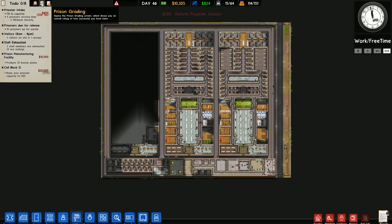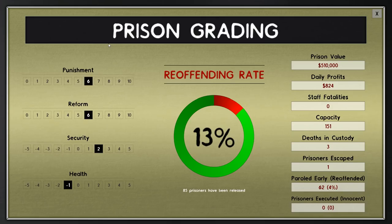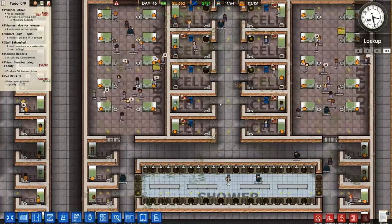In terms of grading, the reoffending rate is 13% — I think that's the highest it's ever been. Punishment 6, reform 6, security 2, so those are all quite good — in the upper echelons. Health is minus 1 because we do have drug overdoses and we've had a massive bout of food poisoning. Prison value is just over the half-million mark, daily profits are pathetic, staff fatalities is nothing. Capacity 151, only three deaths in custody. Prisoners escaped: one, which is quite good. Paroled early is 63 with only a 4% reoffending rate — overall quite good.